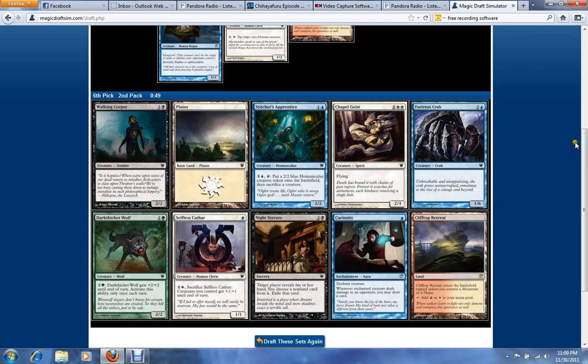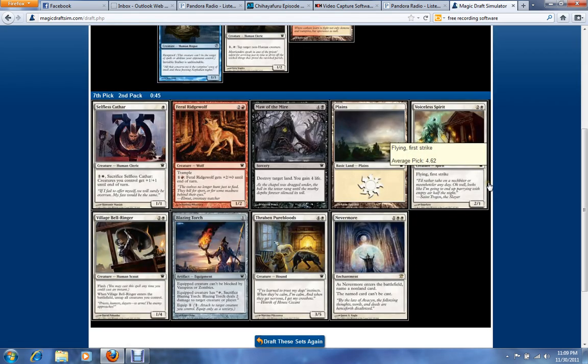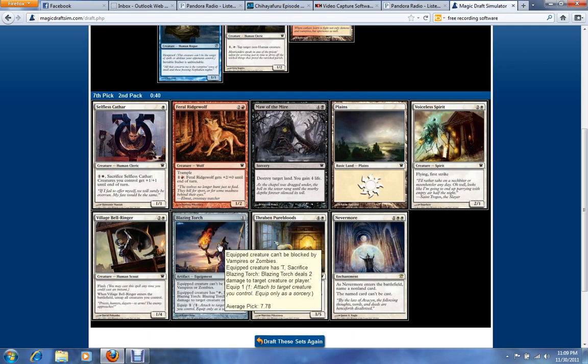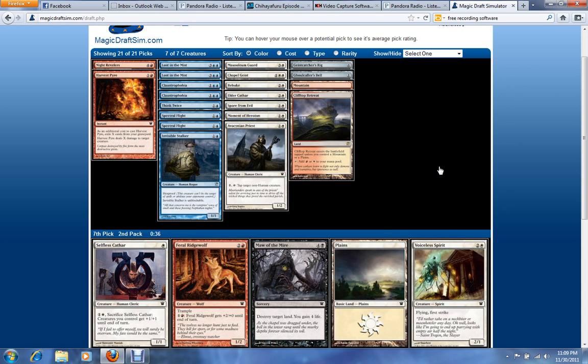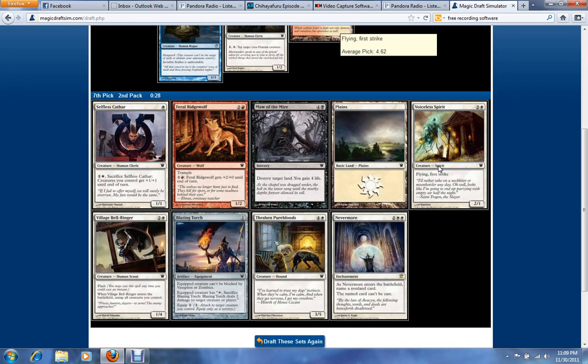Another red-white dual land. Curiosity's really good for this type of deck, so is Chapelgeist. I don't think I want to be splashing red at this point, so go Chapelgeist. This pick is probably between Blazing Torch and Voiceless Spirit. I think I have enough removal at this point with double Claustrophobia, Rebuke, and the Priest — so I just want to take the Spirit and get some more creatures in the deck.